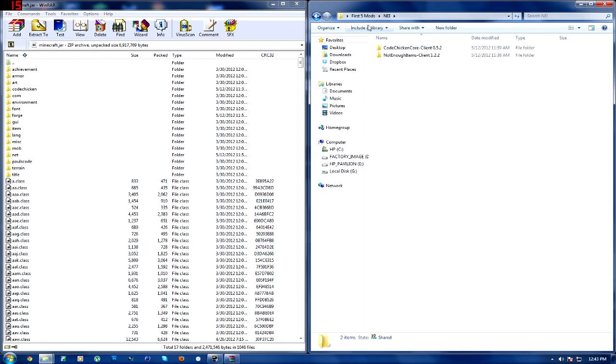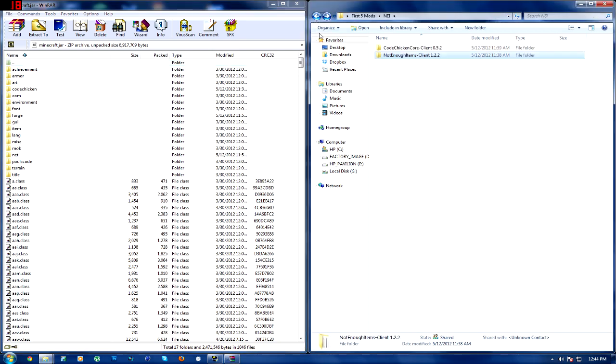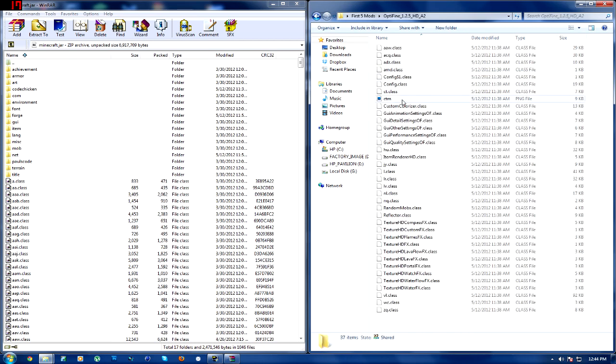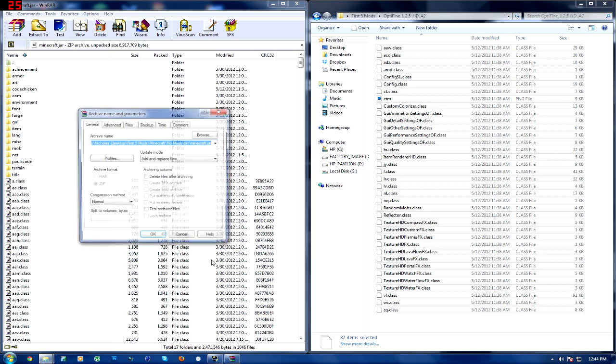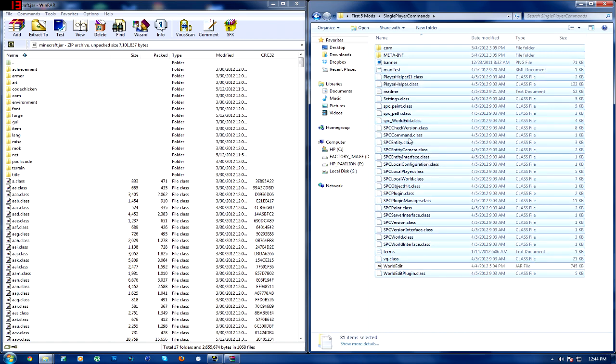Let's install Not Enough Items first. You're going to go into this folder and you're going to need to download CodeChicken Core — this is another thing you need that I did not cover in my last video when installing Mod Loader and Forge. So you're just going to open it, select all, and drag and drop it in. Then go to Not Enough Items, select all, drag it in, and you're done. Not Enough Items should now be installed and working properly. Make sure you launch Minecraft after every single mod so that if you have problems you can comment below saying which mod caused the issue. Let's try OptiFine next — drag, drop, done. OptiFine is now installed.